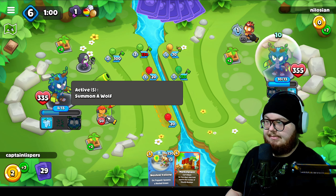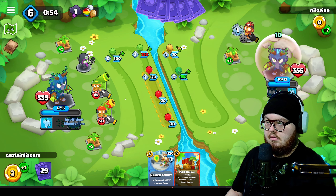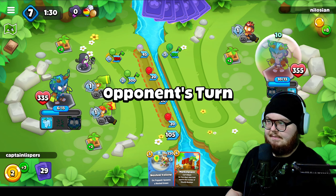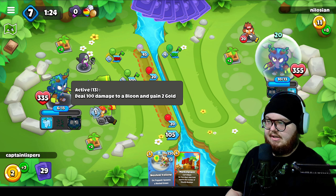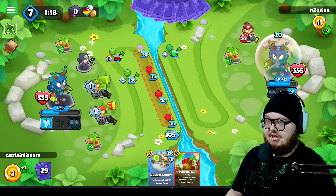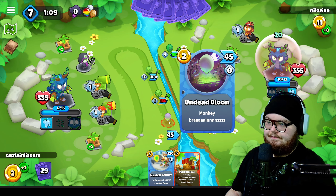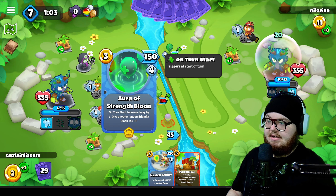And that's all we can really do. Summon a wolf - I want to know what this does. I'm assuming I can't use it because it takes up a slot on our towers, so we'll just keep saving. I like the active - it's like Wall of Trees almost: deal 100 damage and gain two gold. I feel like if it gave more gold it'd be better. Two gold just feels so inferior. Undead balloons have 45 health, that's good to know.